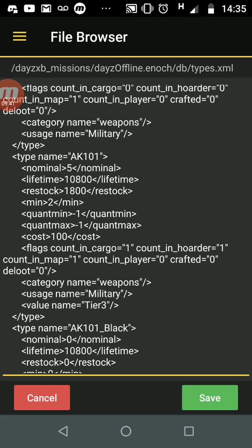The next item is the AK-101 rifle. There are only ever going to be 5 on your map at one time. They last 10,800 seconds before despawning, restock every 1800 seconds, and the minimum is 2. Cost is 100, high priority. However, looking at the flags: count in cargo is 1 and count in hoarder is 1 — so if players put these in barrels or bury them, they count toward the map total. If five get buried, you'll never get new ones spawning. You may want to change those to zero.